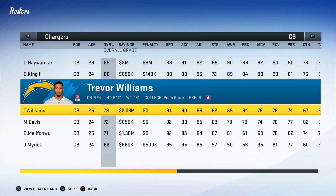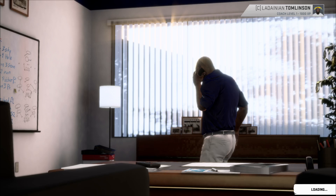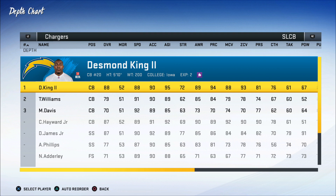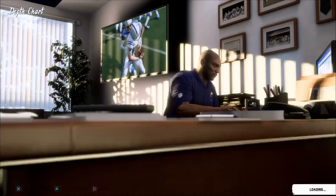Since Desmond King has 88 speed, he's going to be really good as a slot corner. The slot corner doesn't need as much speed because they're not covering deep or outside. You can go into your depth chart and switch positions there. The best thing to do with this team is put Casey Hayward and Trevor Williams on the outside and let Desmond King be the inside slot corner. See the SLCB slot — these specialist positions were new to Madden last year — and putting Desmond King there means he'll be in that spot no matter what.